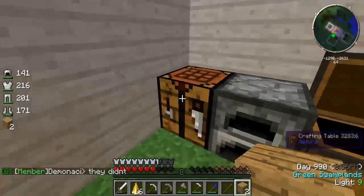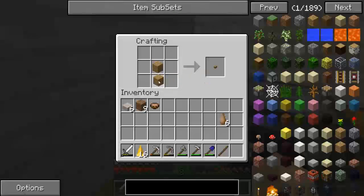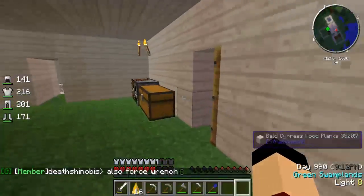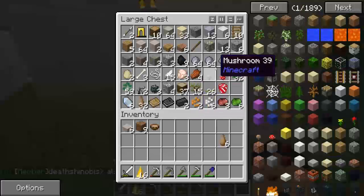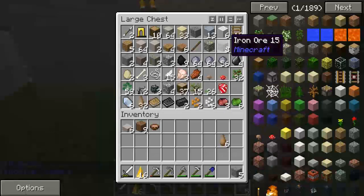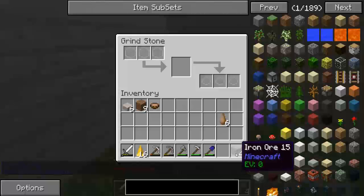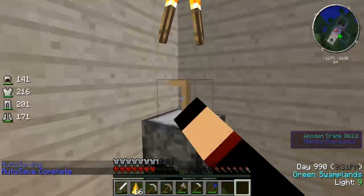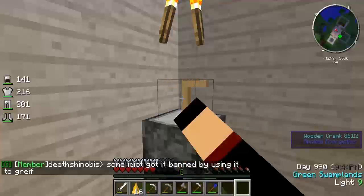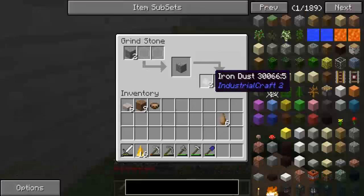Grab these two, grab one. We need four sticks - or actually five sticks to make a crank, applied from AE. Let's grab four pieces of iron, put it in our grindstone. Basically you guys just hold right click and - oh wow - you just hold it like I am, and boom, you get iron dust.